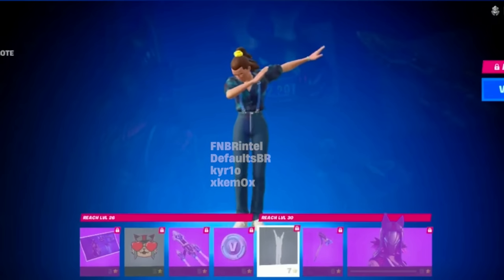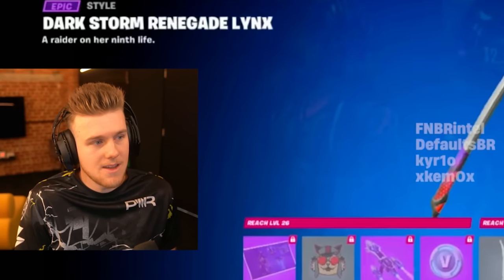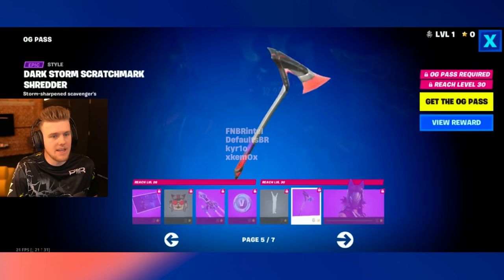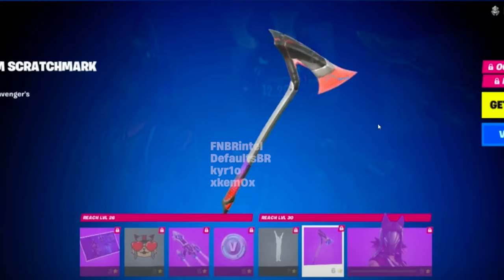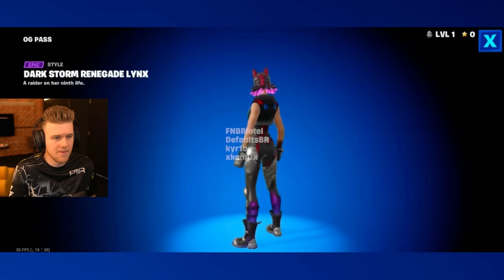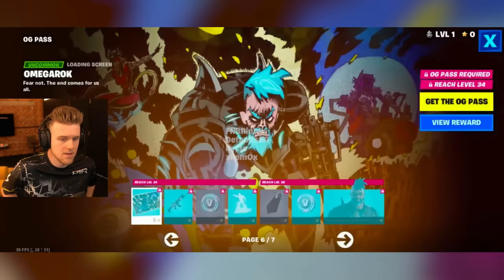We got a Doze Dab emote — so it's like a yawn dab. It's kind of lit actually, not going to lie. But dabbing is very much like 2018, so I guess we're on the mark here for that. The pickaxe actually looks kind of sick — that pickaxe will get used. And then we've got the Darkstorm Renegade Lynx version. I believe there's another version as well — that's like the fire version. We'll see where that is on the battle pass.